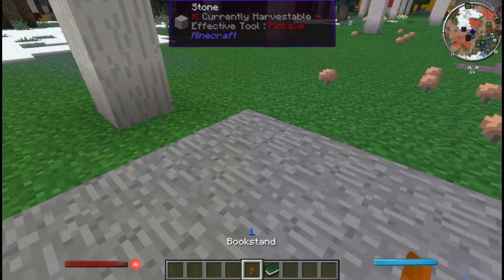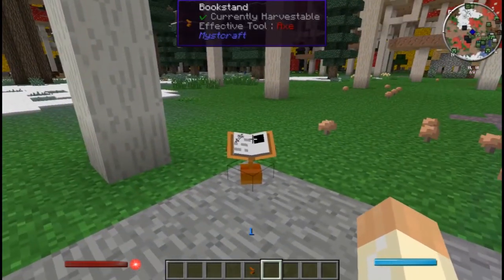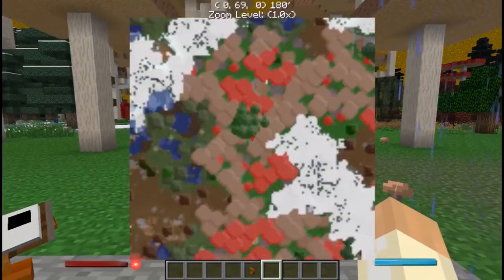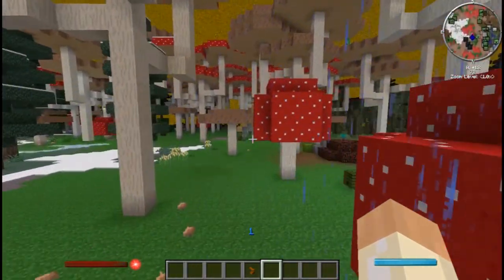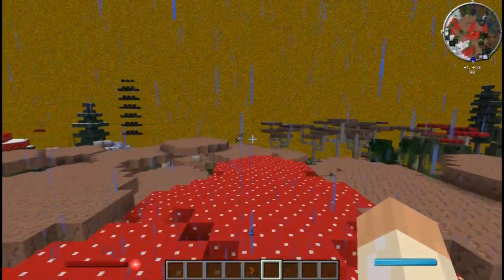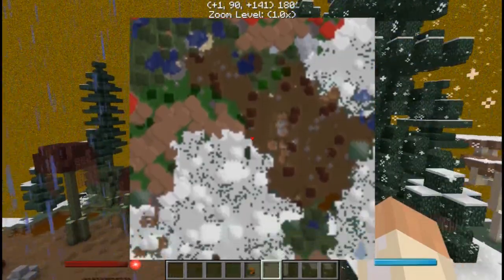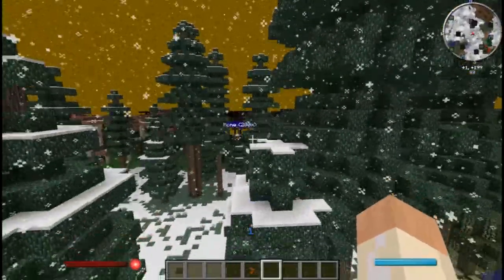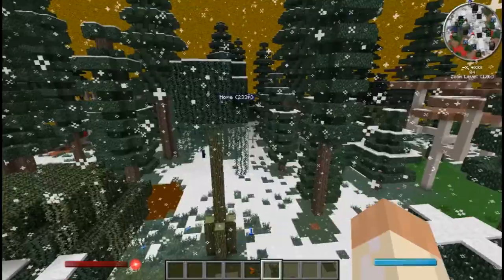We're gonna put our book stand here with our link book. This waypoint lets you know exactly where you can go to go home. And the first thing you want to do when you get to an age is find the library. There's usually two libraries - the first one is within 250 blocks of spawn and the other one is within 500 blocks of spawn, and they won't necessarily be right next to each other. The way I do it - and it takes longer, you may want to build up some machines so you have a jetpack or something that lets you go a little faster - I go out in one direction until I get about 250 to 300 out, and then I come back through and make like a little circle.